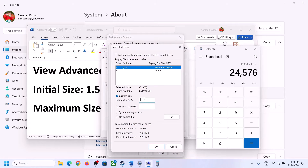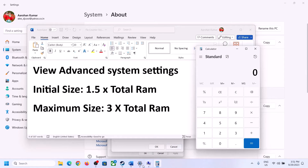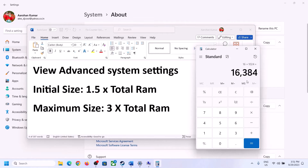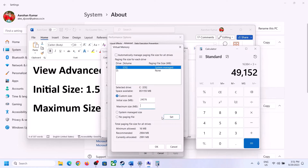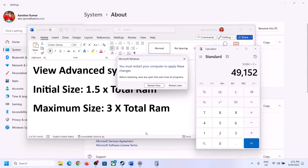For Maximum Size, use 3 times your total RAM in megabytes. With 16 GB RAM that is 16,384 x 3 = 49,152 MB. So Initial Size is 24,576 and Maximum Size is 49,152. Click Set, then OK, Apply, OK. Make sure to restart your computer after this.